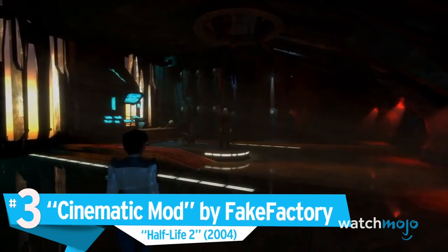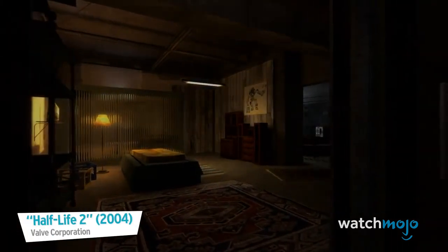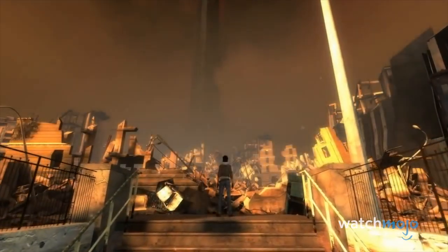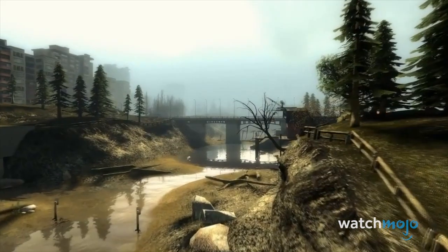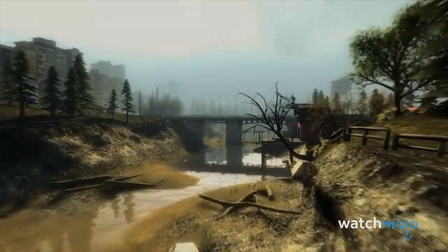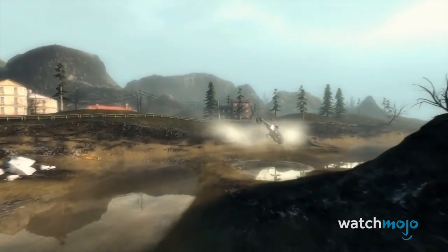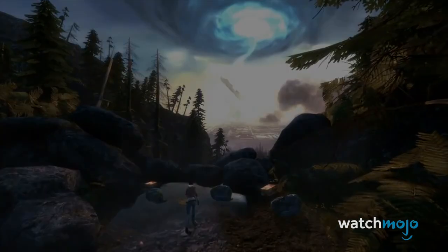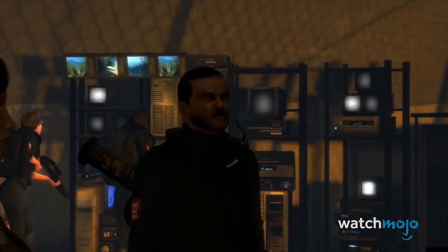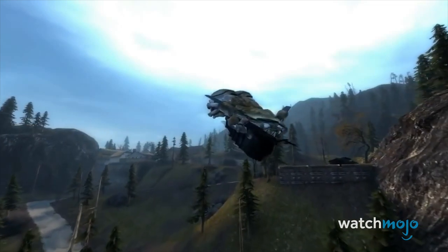Number 3: Cinematic Mod by Fake Factory, Half-Life 2. This beloved game has no shortage of graphic mods or long-running projects to remake, remaster, and overhaul it, and none are more polarizing than Fake Factory's Cinematic Mod. It's hard not to be blown away by the sheer detail in the new textures, making everything more immersive and realistic, including environments, weapons, and character models. But it has just as many problems, including unnecessarily reworked gameplay and no shortage of out-of-place images slapped onto the walls of City 17.